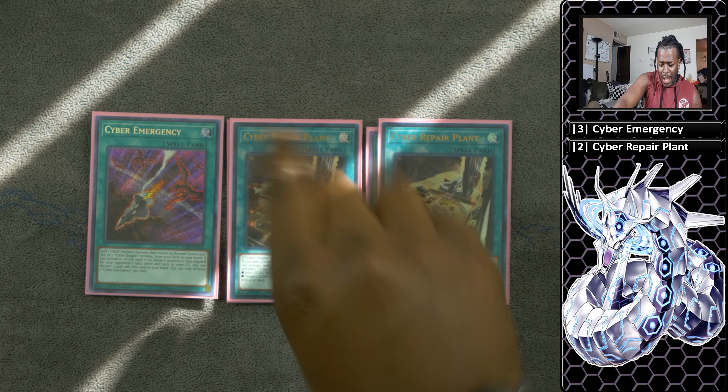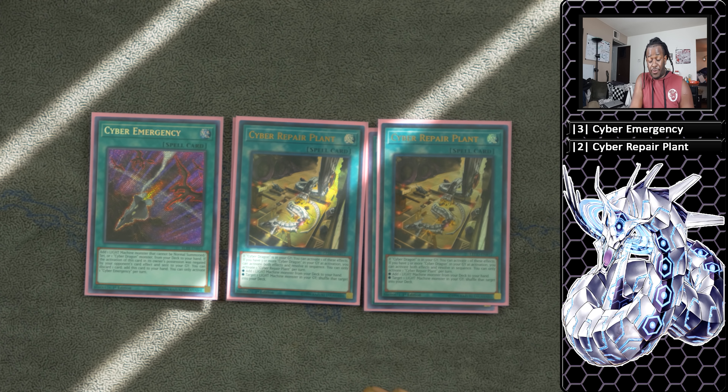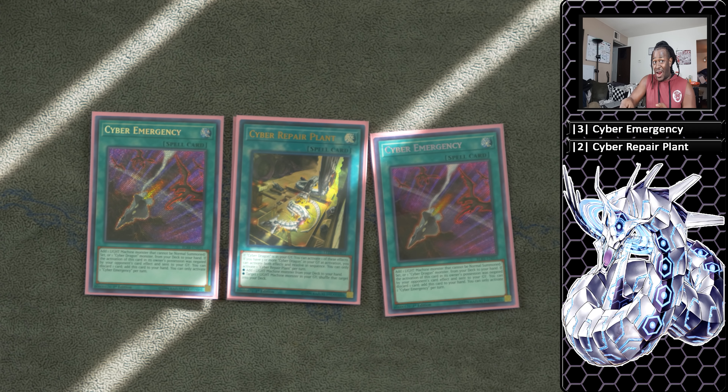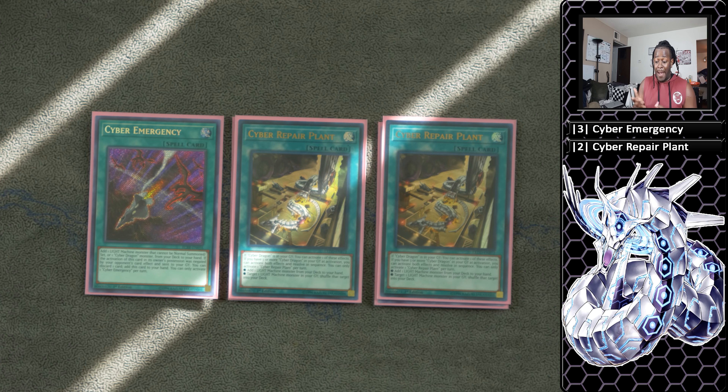Next is two copies of Cyber Repair Plant. I used to think this card was amazing at three, but it's really good at two. Basically it allows you to add one light machine monster from your deck to your hand, or recur one machine monster from your graveyard to your deck. If you have three or more Cyber Dragon monsters in your graveyard, you can activate both effects and resolve them in sequence — it's like a Pot of Avarice without the draw.